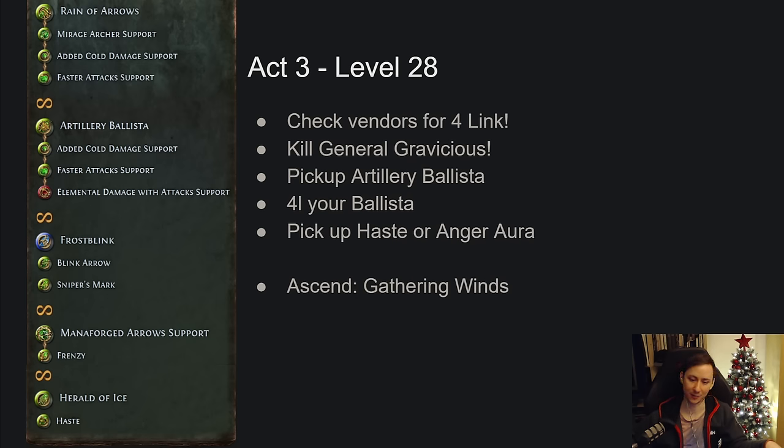At level 40 there are longer gaps between changes because most skill gem pickups happen in the early acts, and from there the character is solidified for progressing to maps. Keep checking vendors for four-links, upgrade your gear, keep your resistances capped, and keep your bow upgraded. Your next ascendancy is Long Shot, which gives a substantial damage boost depending on your distance from the target — so start thinking about your positioning.